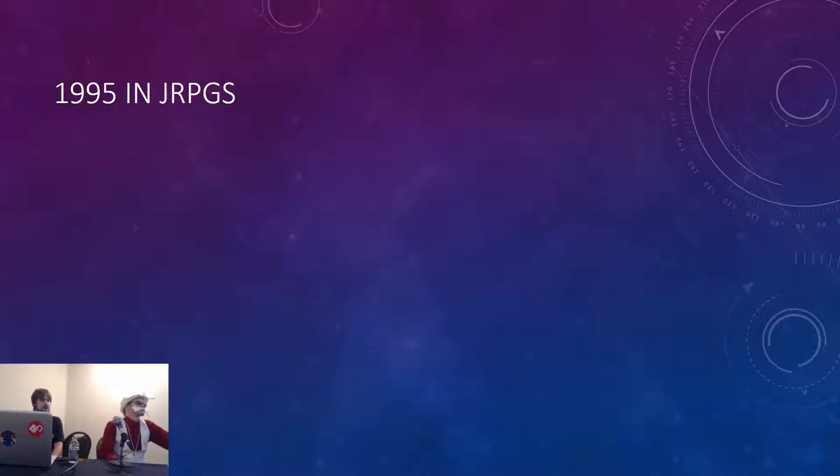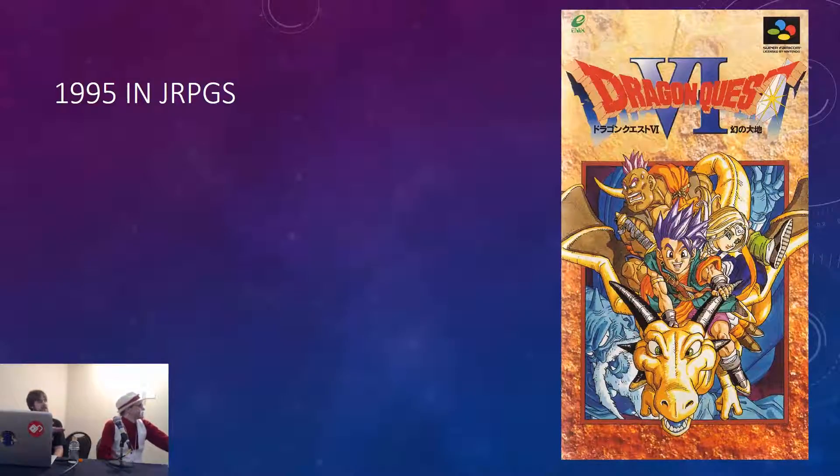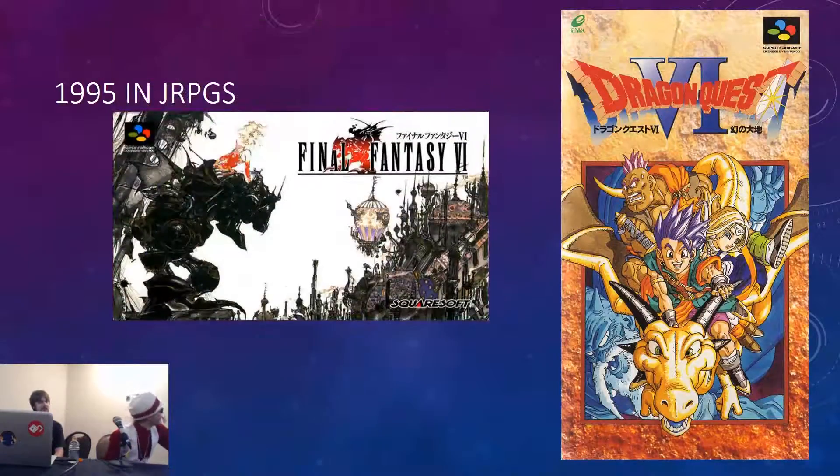Let's talk about what was going on in the world of JRPGs — it was 1995, before Tales of Phantasia came out. JRPGs were kind of the happening type of game, especially on the Super Nintendo. You get things like Dragon Quest, which was doing its turn-based adventure thing, and Final Fantasy VI, which was iterating on the Final Fantasy formula — a huge sprawling game with a million playable characters, no real main character, and battles that are not exactly turn-based but not exactly real-time either.